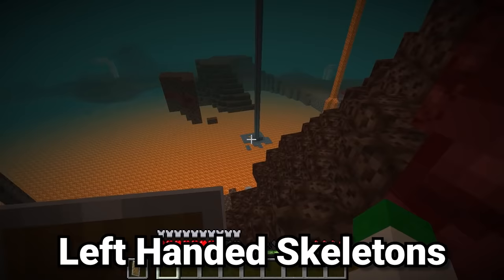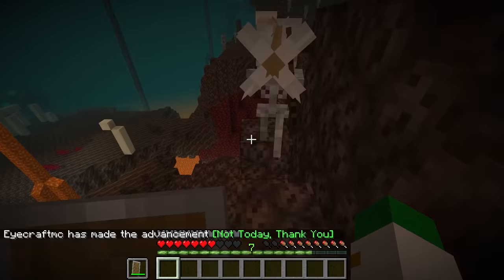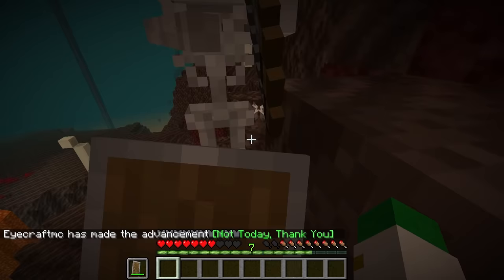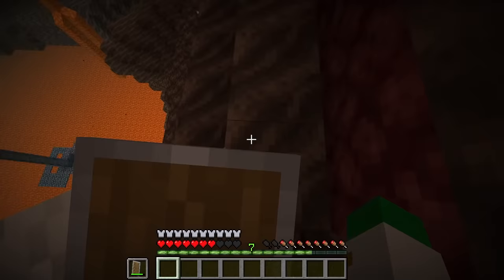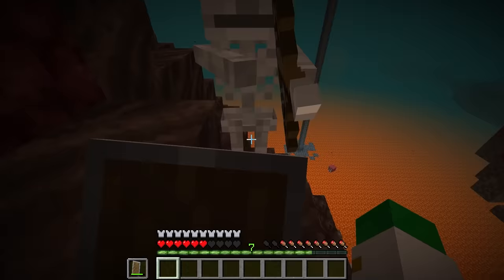11% of people in real life are left-handed, and this is also true for skeletons. In Minecraft, if you happen to find a skeleton, there is an 11% chance that it will be left-handed. You can see right here this skeleton is actually left-handed. Not like it matters too much when it's trying to kill you and shoot at you, but if you do happen to notice that, there is an interesting fact. You can even see it lines up with my left hand of my character. Just be aware — they're just as deadly as standard skeletons, but certainly an interesting piece of Minecraft trivia nonetheless.